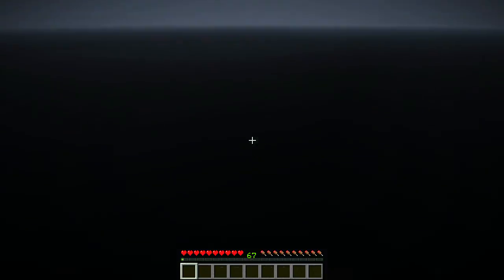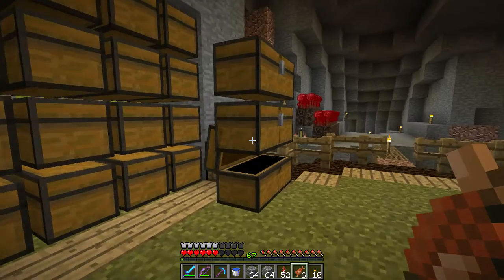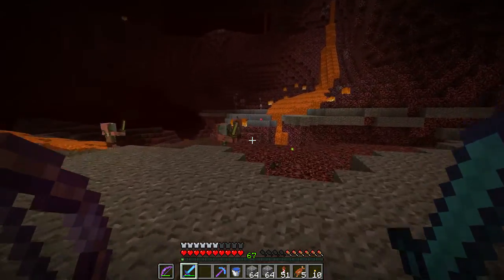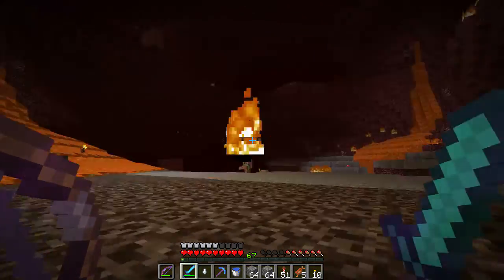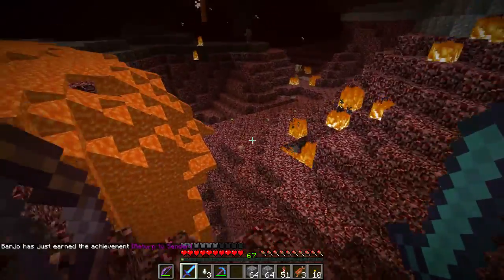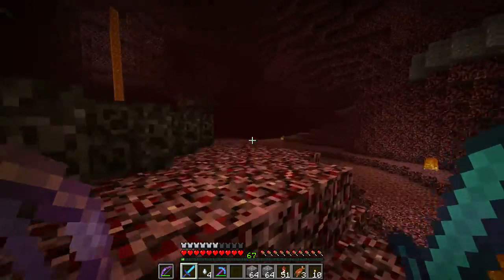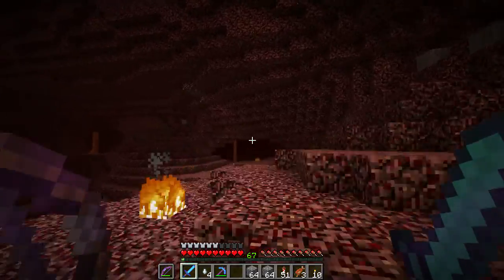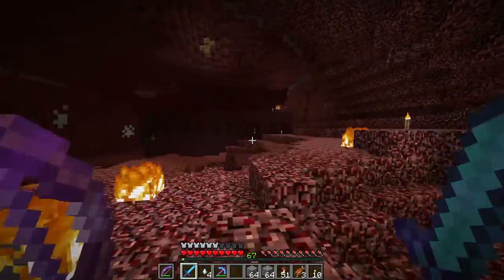Alright. So I need — what do I need? I don't even know what I need. Ghast tears. Okay, we got it. I got an achievement! So we have our four ghast tears. And now I am not sure how to make them. I think it's glass panes or glass that I need. And I'm pretty sure there's something else. I might need to look it up.